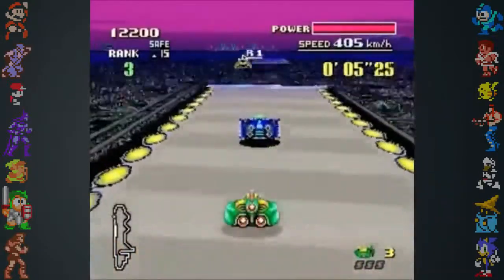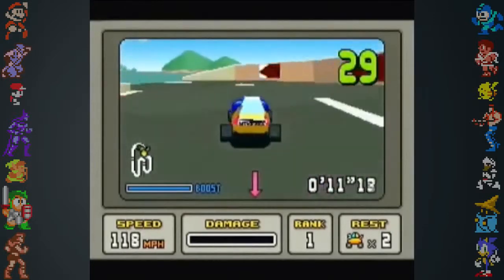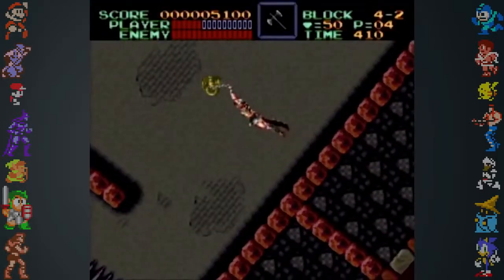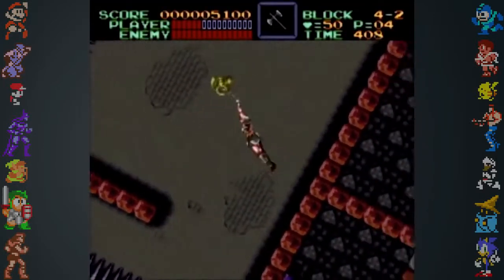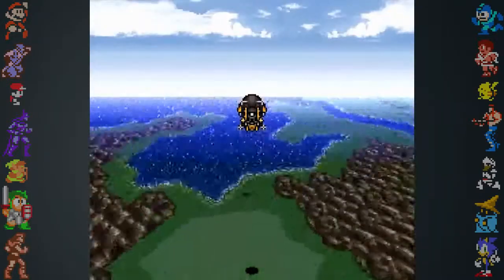Did you know the Super Nintendo was able to stay afloat in the 32-bit age as a 16-bit console thanks to features like the SFX chip and Mode 7? The term Mode 7 is often applied to SNES games that twist and scale images to make things like the sprawling worlds of Final Fantasy possible.